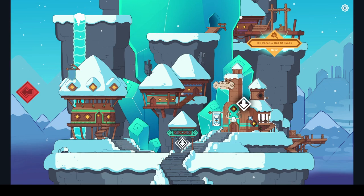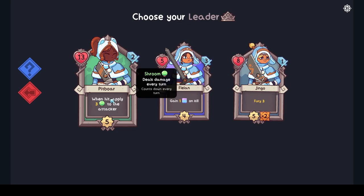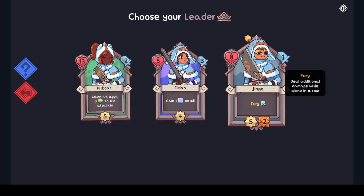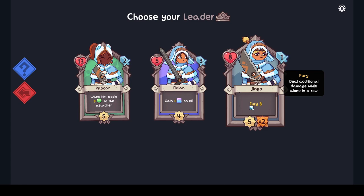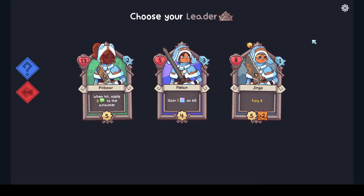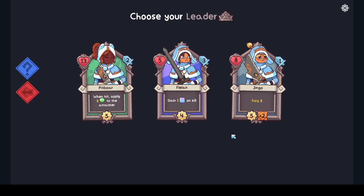Hit the redraw bell ten times to unlock this — so there are little quests. Alright, 22 minutes in, let's go! Block entire hit on a kill, or when hit apply three poison to the attacker, or deal additional damage while alone in a row. Interesting. When hit, apply that — thinking about what enemies we have. You could buff her and then move someone down afterwards and she'd go crazy. Should we try that or do we do block entire hits? Let's go with Jingo.